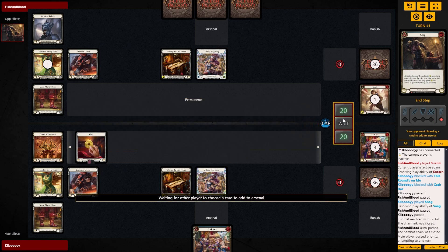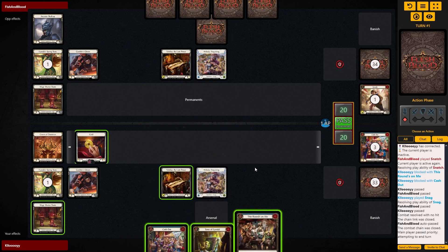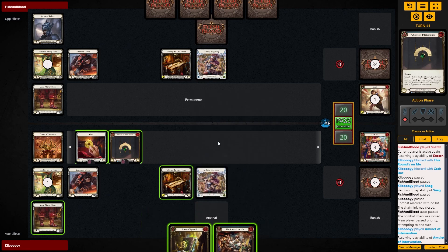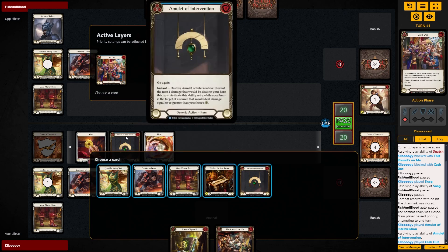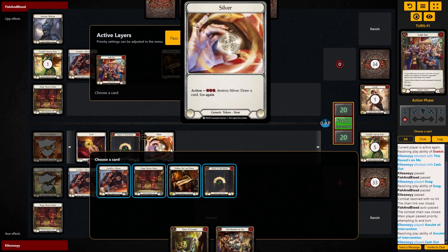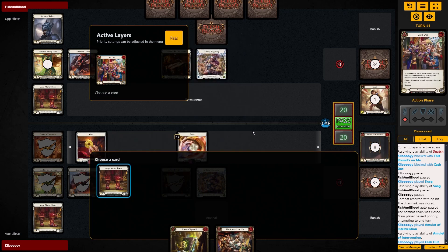Taking all the instances is why I like it — going first or second is why I take all the instances. We can play an amulet, we can cash out, get rid of the crown. At this point I'm probably going to get rid of the tunic because I'm thinking I'll go for it next turn. Get rid of the tunic, get rid of gambler's gloves, weapon, and the amulet.